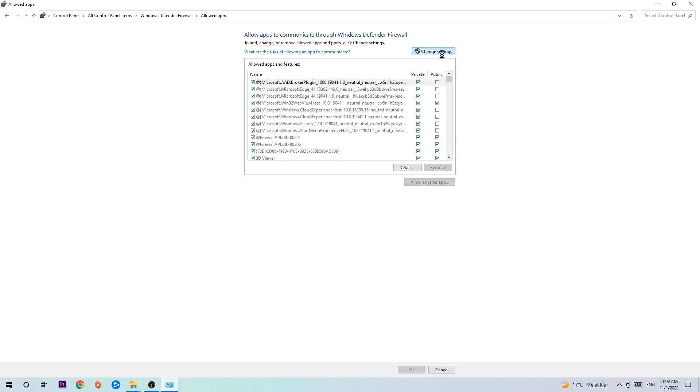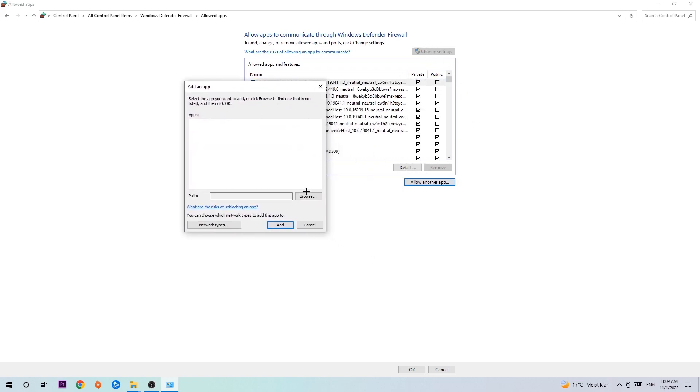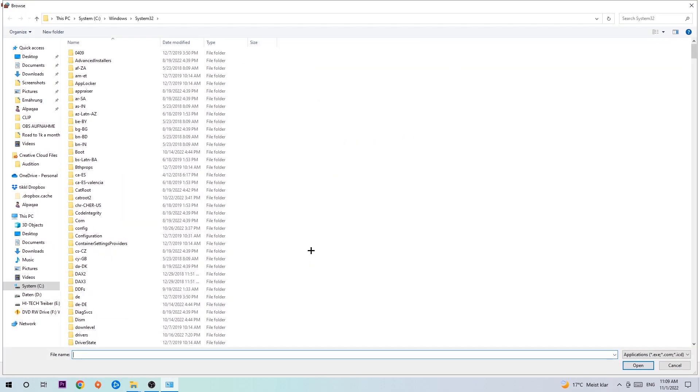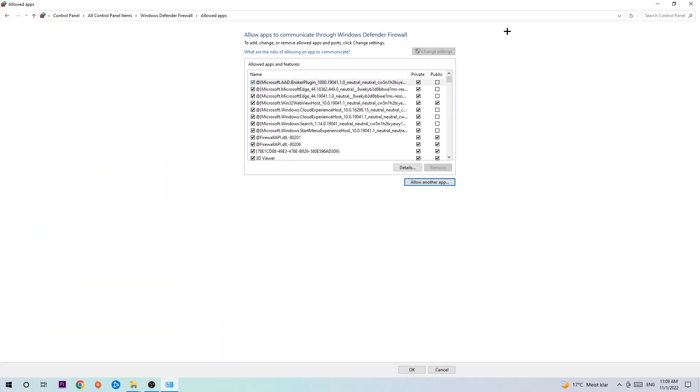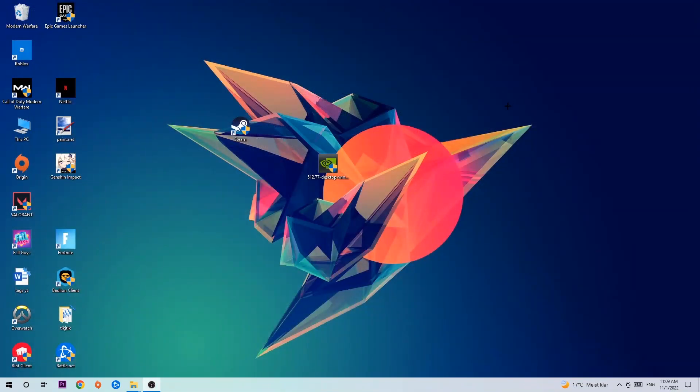Once that tab pops up, navigate to the right-hand side and click 'Change Settings,' then go down and click 'Allow another app.' After clicking Change Settings you should be able to click that and hit 'Browse.' Once the window pops up, find the game's executable — it's located somewhere different on every PC so you'll need to search for it yourself. Once you've found it, hit 'Open' and afterwards hit 'Add.' Once you add it, that should be it — you can close the tabs.